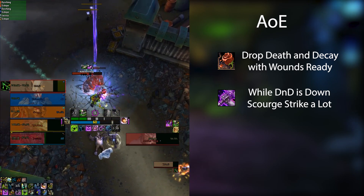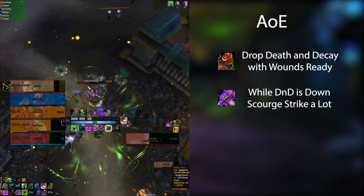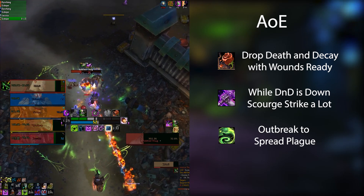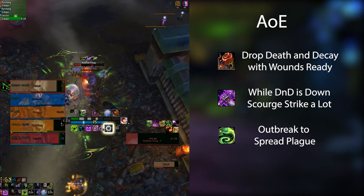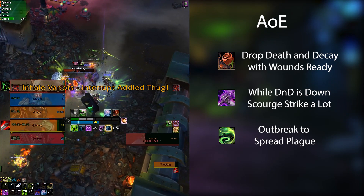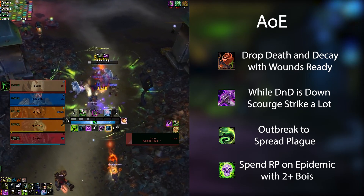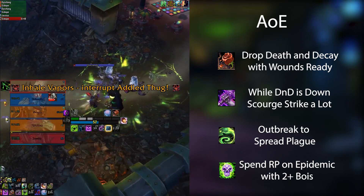Make sure you have wounds ready to go — you'll probably need 3 or 4 on the main target, and remember your pet will be applying more. For AOE, we also want to make sure our disease is applied at all times. Don't worry, it's contagious. Make sure runic power is not overcapping, but this time we want to spend it on Epidemic instead of Death Coil, provided there are at least 2 targets present.